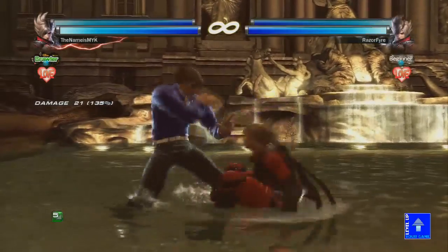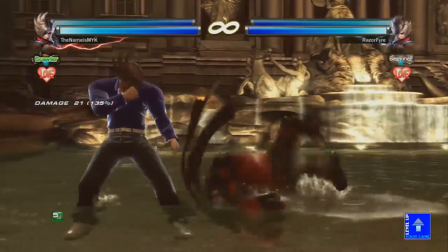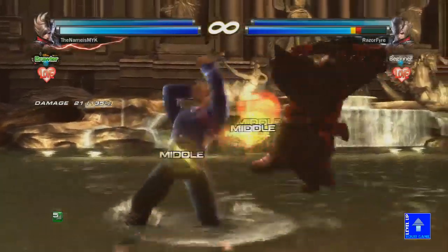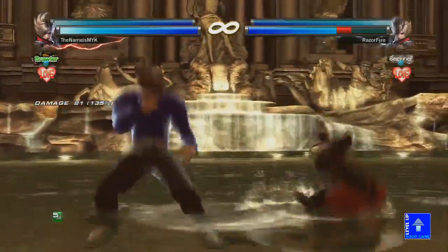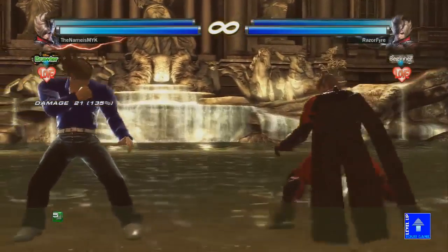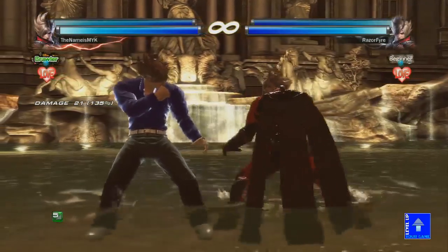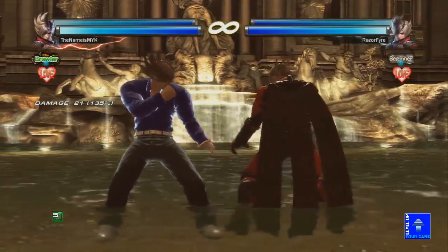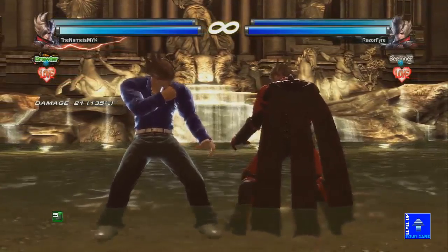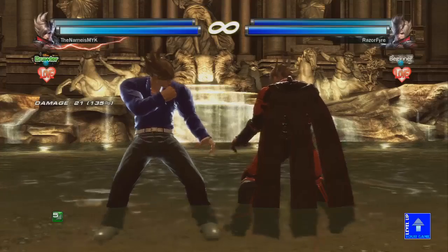Arcglass is a great move, and another change they added is that you can get down-4-2 after it as well. Arcglass for Lars is basically his 15-frame punisher — it's his equivalent of a hopkick or down-4-2 that other characters have, except his is punishable. But at least it launches all the time, so you have to keep that in mind.